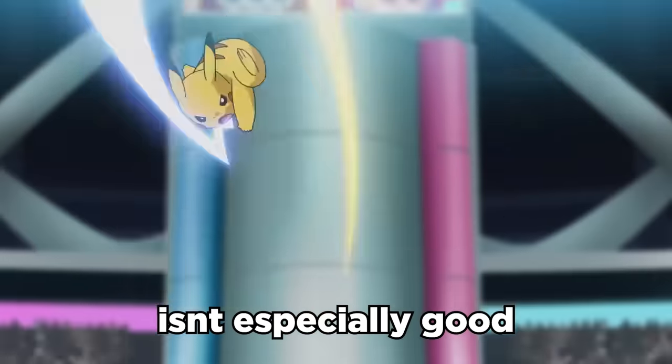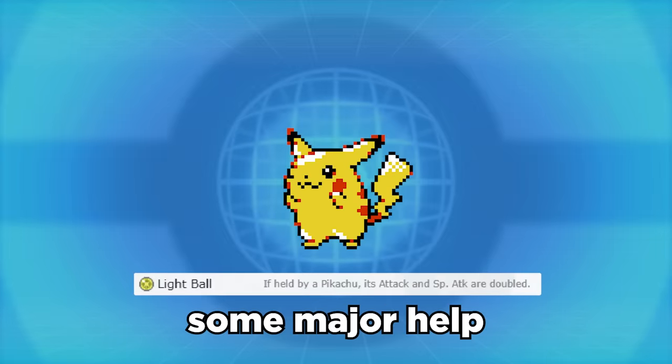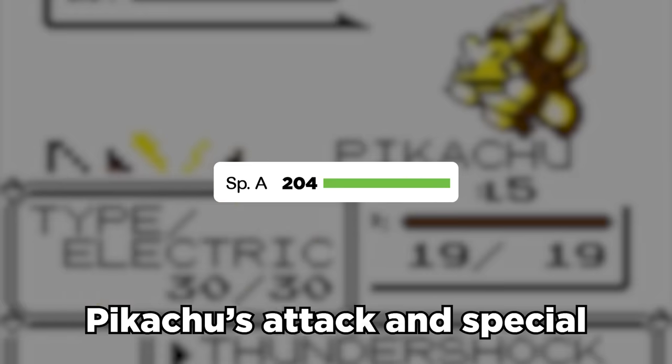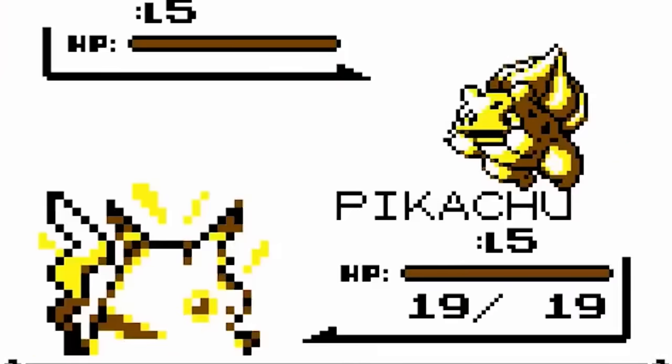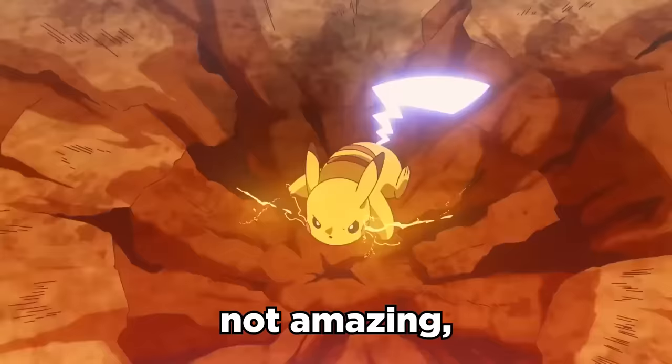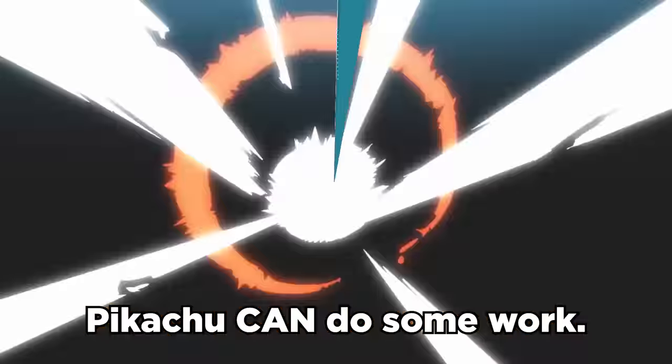Nintendo's Golden Child isn't especially good in a competitive sense, but they did give it some major help with its own signature held item. The Light Ball doubles Pikachu's Attack and Special Attack stats, which allows it to actually have some firepower. It also gets coverage with Surf for Ground types, and while it's definitely not amazing, Pikachu can do some work.